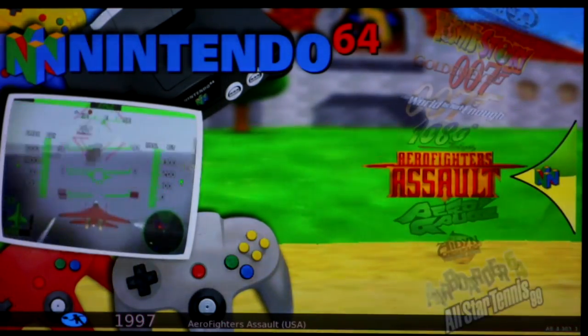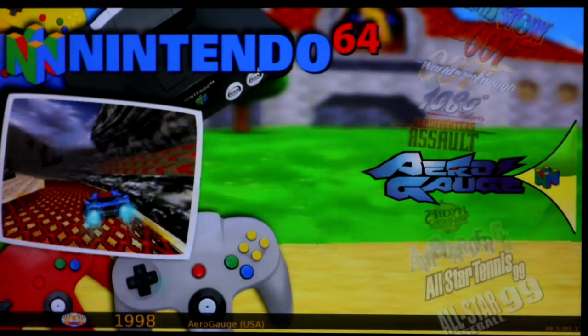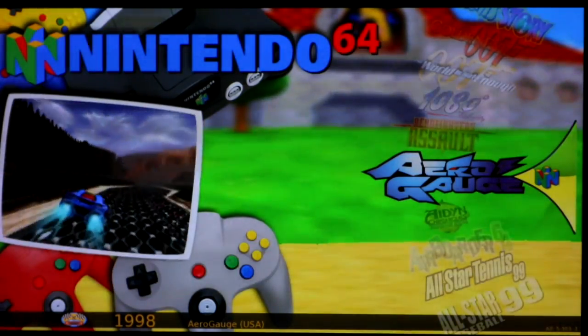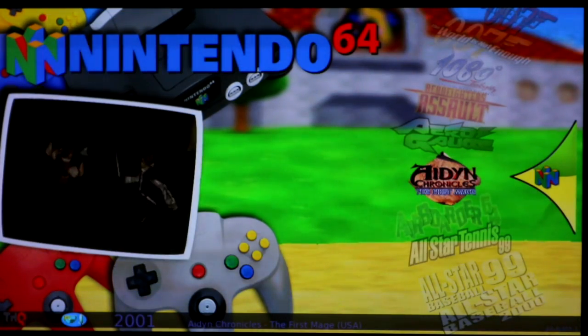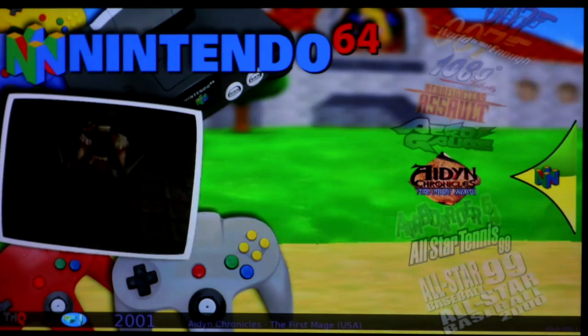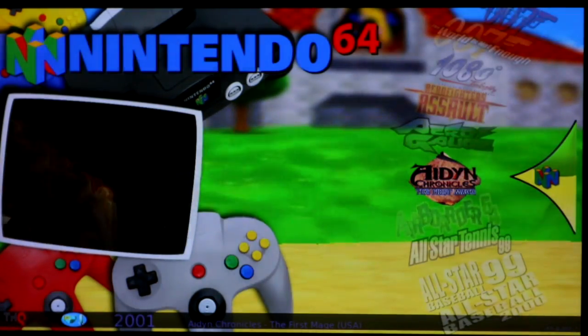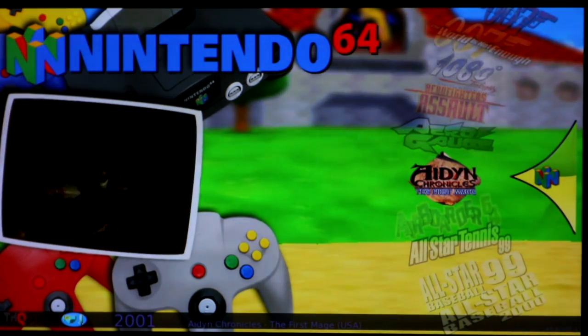Aero Fighters Assault got a yes — very playable. Aero Gauge got a green, very playable, fun game. Aiden Chronicles: The First Mage got a green, very good. On the GitHub they said the game slows down and glitches but I didn't have that issue.